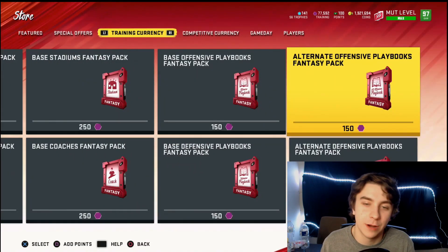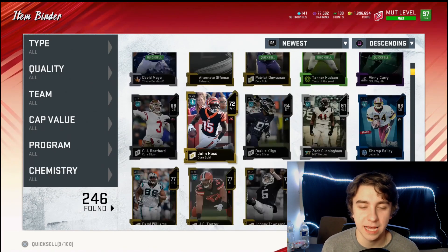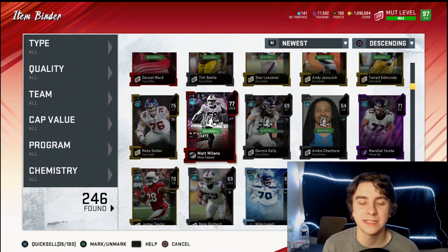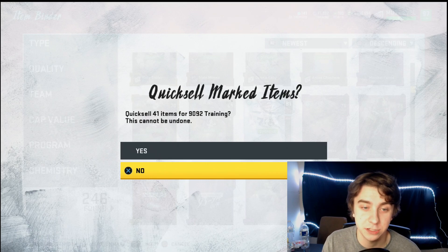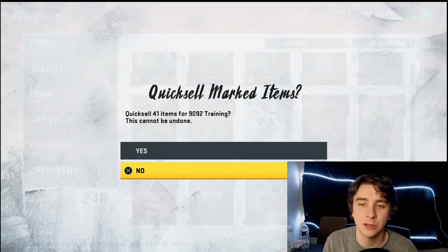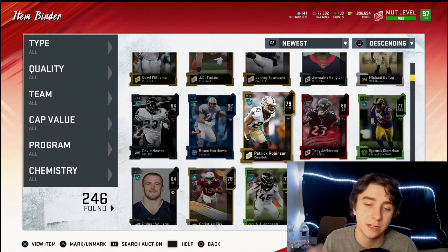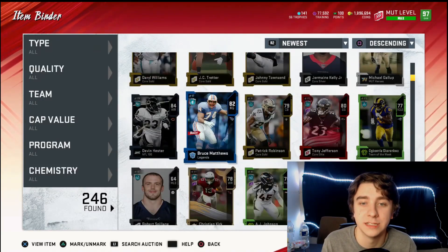If you don't want to spend training and you have cards laying around that you could quick sell, go over to newest and quick sell all those cards you opened packs with or free guys you got. They're probably not going for much — you don't want to sit there quick selling all your golds and silvers, that's a waste of time. But I have 9,092 training from 41 items in my binder — mostly silvers and golds. Divide by 150, times by 500, you're making 30,000 coins. Quick sell them, rip those 500-coin packs, and you make 30,000 coins just off those 41 items.